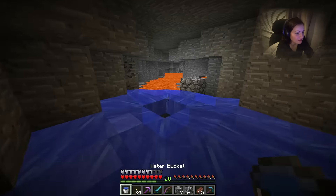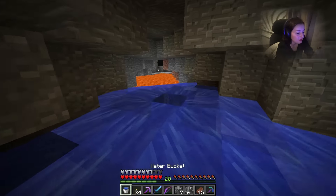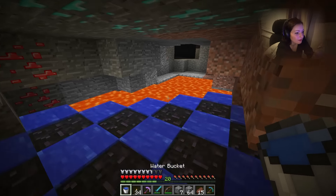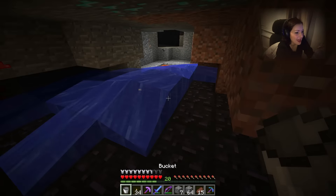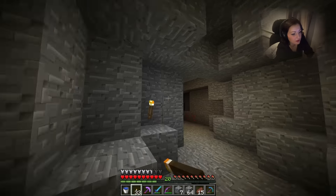Let's get rid of some more of this lava so I feel a bit safer. It's cool that we can explore this, it's a really cool place. Diamonds! Yeah! What did I say? Let's put some torches just so it's not quite so scary.